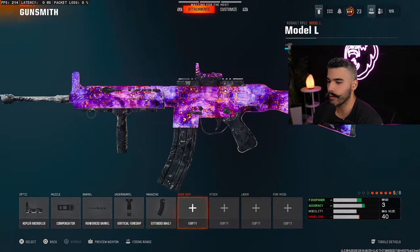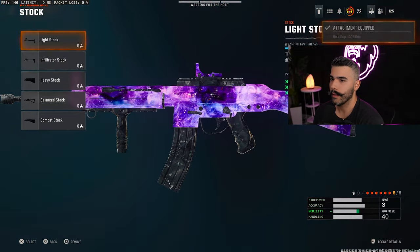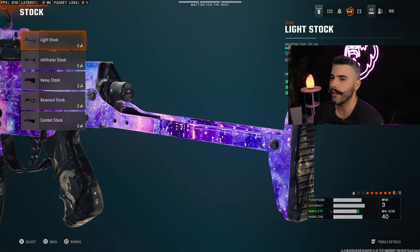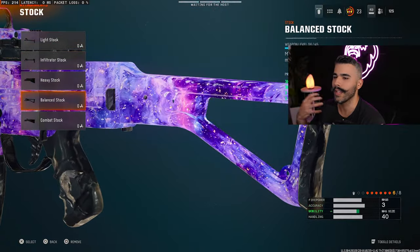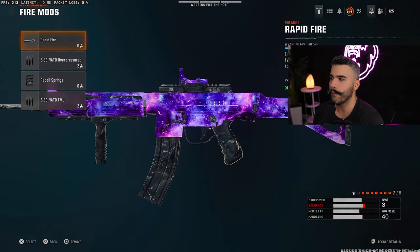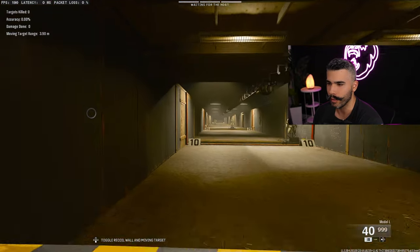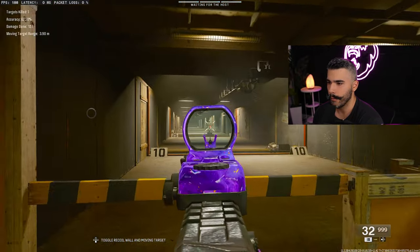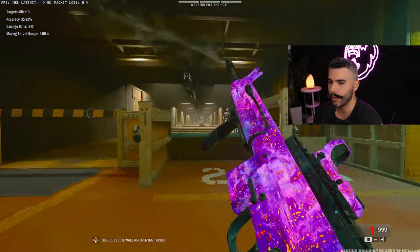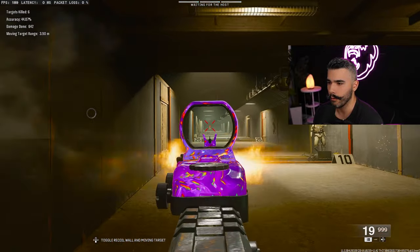This is for Gunfighter. For the Rear Grip, we're going to rock the CQB Grip Stock. There are a couple of good stock options — you can run Light Stock or Balanced Stock. I usually like the Balanced Stock because it gives you that extra strafing and aim-walking movement speed, which is very nice on an AR. For the Fire Mods, we're going to rock the Recoil Springs. After you put all these attachments, the recoil was a little wobbly at first, but this thing becomes an absolute laser, as you can see — makes it very easy to hit your targets, and this thing is a problem on the map. You're going to dominate.